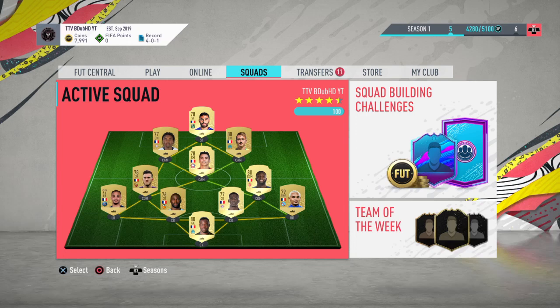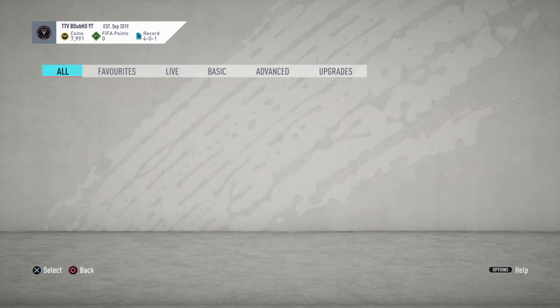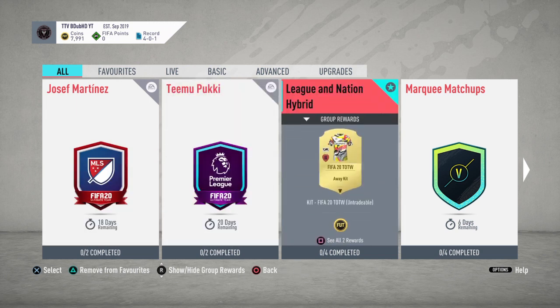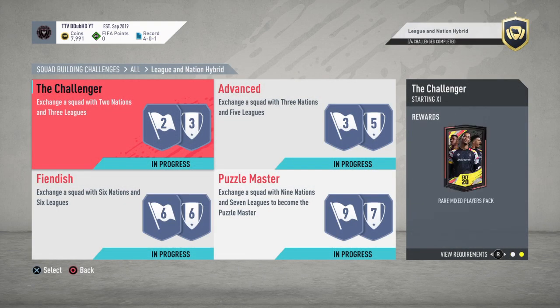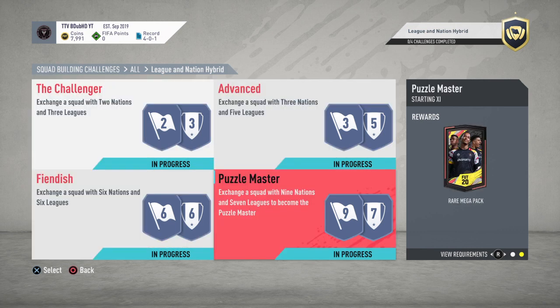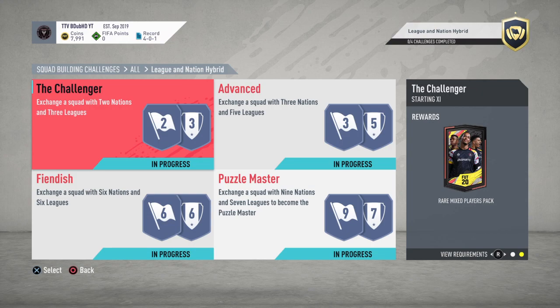Now we'll slide into the SBC section. I'm also going to do a video on my Cheap Starter Team, now that everyone's got the game on full release today and a lot of people might need to start a squad. That's why I'm doing these Advanced SBC sets specifically — because they can give you really good packs: a rare mixed players pack, a premium gold players pack, a mega pack, a rare mega pack, and then you get 13k coins and a kit for completing the whole set.